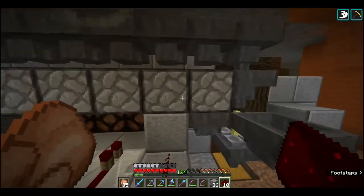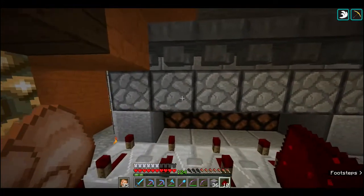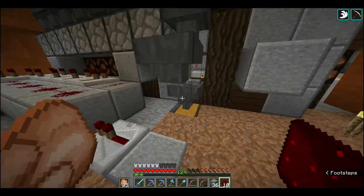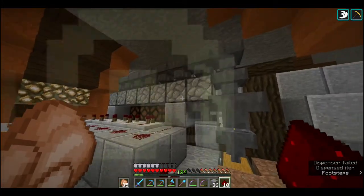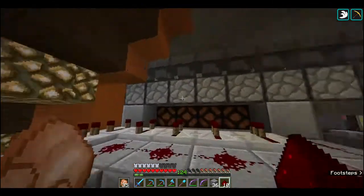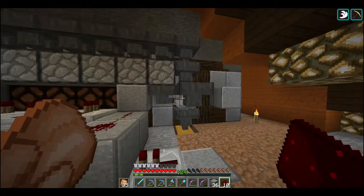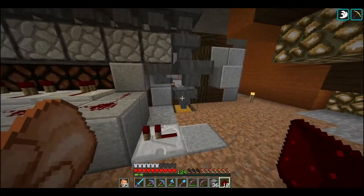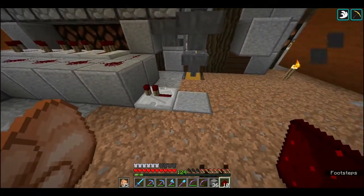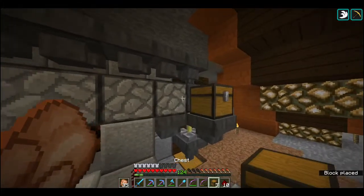Basically all it does is it activates the active ingredient first, then followed by whatever I want, and finally a nether wart. The way this thing works is it doesn't send nether wart first - it sends it last. Because it's sending it last, it uses it as a switch - when it receives the nether wart it stops and dispenses the potions. That's basically how it works. Now to get the redstone done - chest here, here.